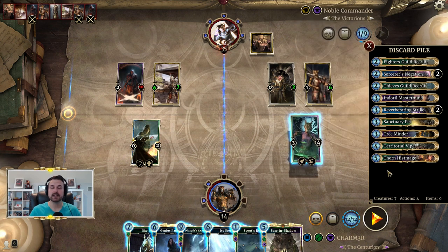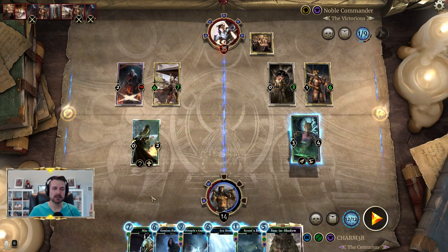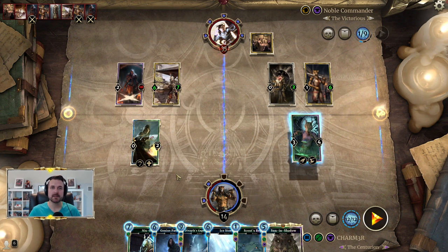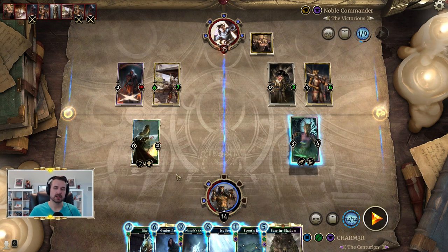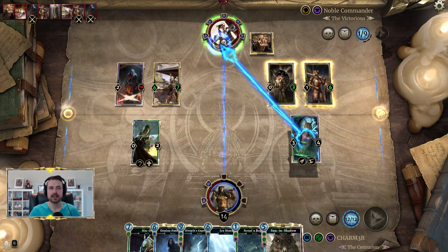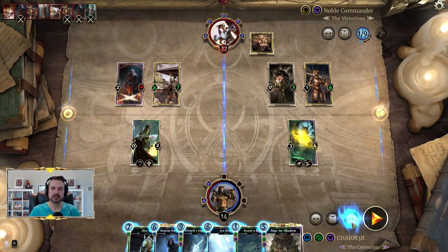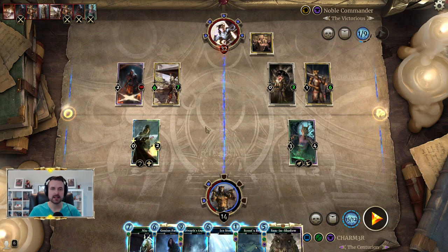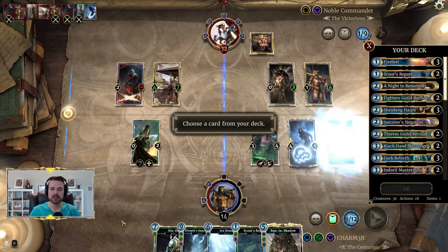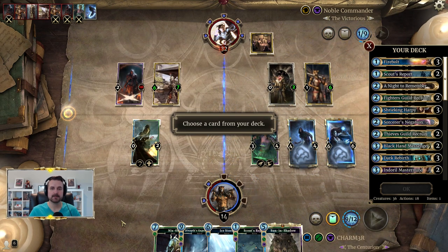We're going to pretend the Nyxox isn't in our hand for the purposes of this combo, to showcase how it functions with just the bare minimum. So: 15 magicka, Genius Path Mage, and either Devaith's Experiments or Dark Rebirth, with Laneth and a Knight to Remember in your deck. First let's get ourselves to 15 magicka — Blackwood Distiller is a great way to get there faster.